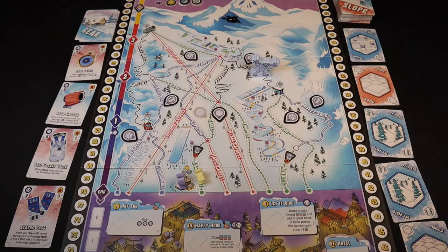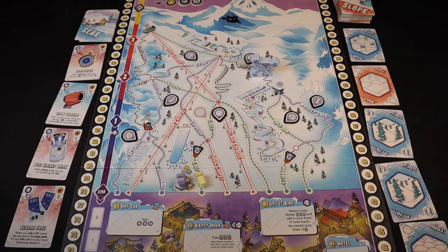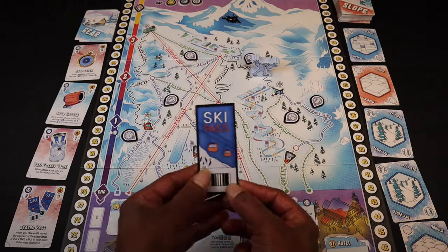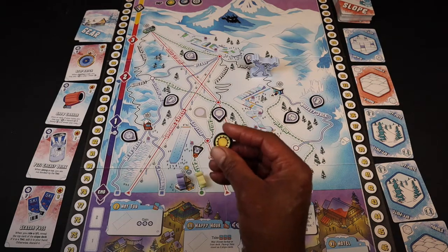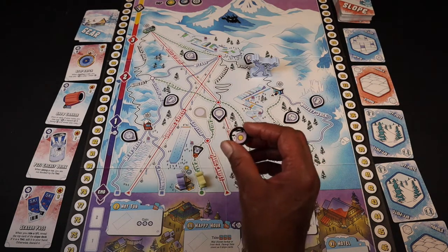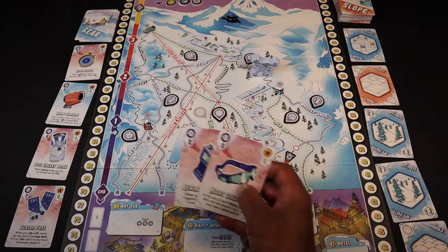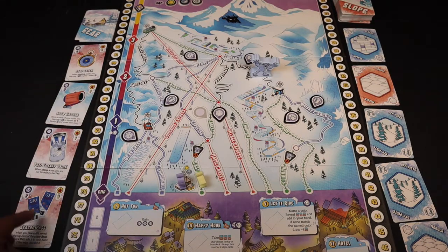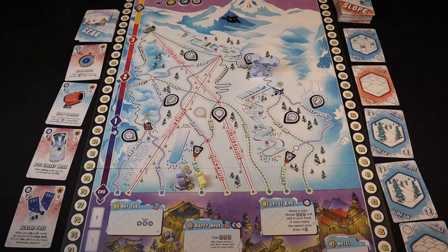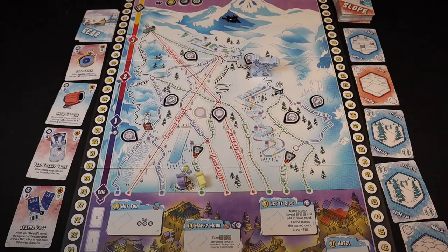Once all players have purchased their gear and moved their skiers back to the lodge, the apres ski phase ends and we set up for the next day. We pass the first player marker to the next person clockwise. We flip the weather marker to show that day has ended. We discard leftover gear from the previous day, reveal four more gear cards, and move the day tracker back up to the fourth spot to start the next day.